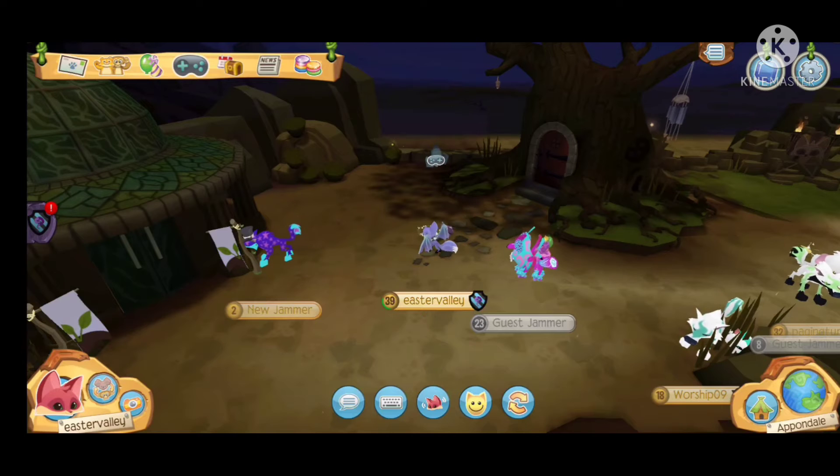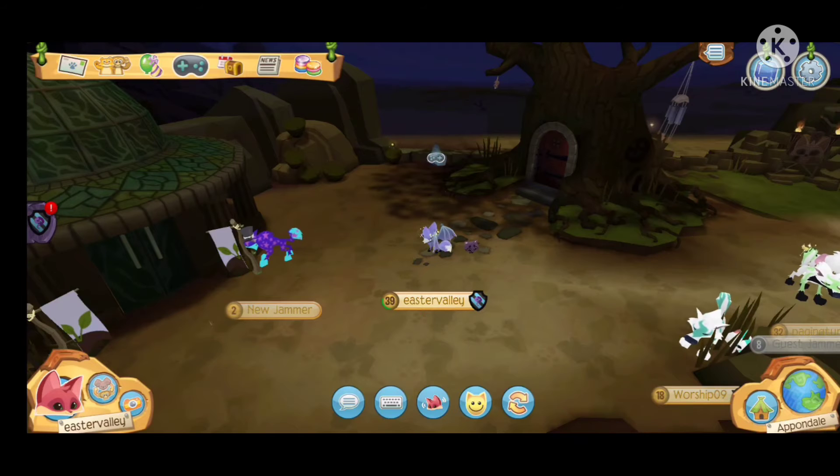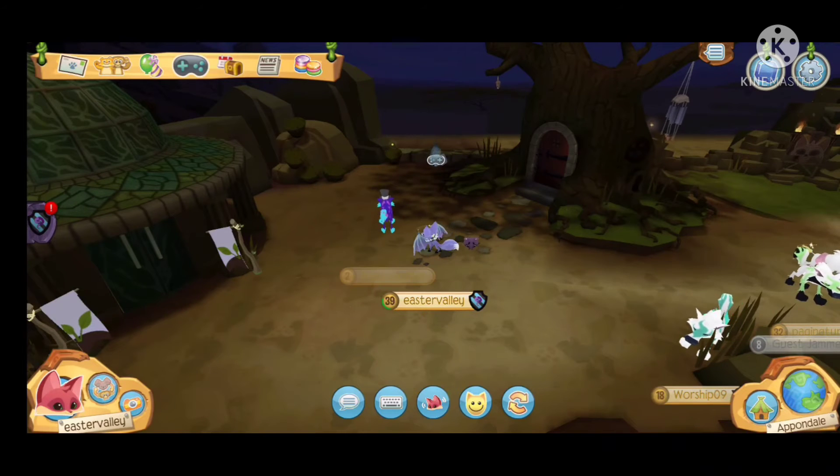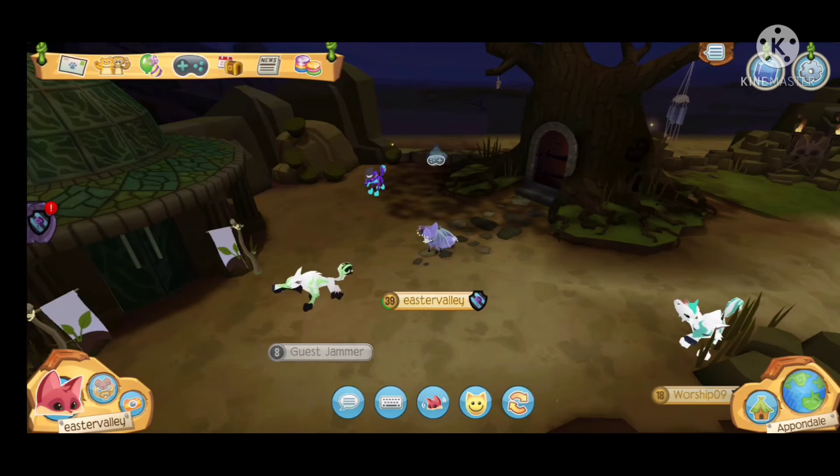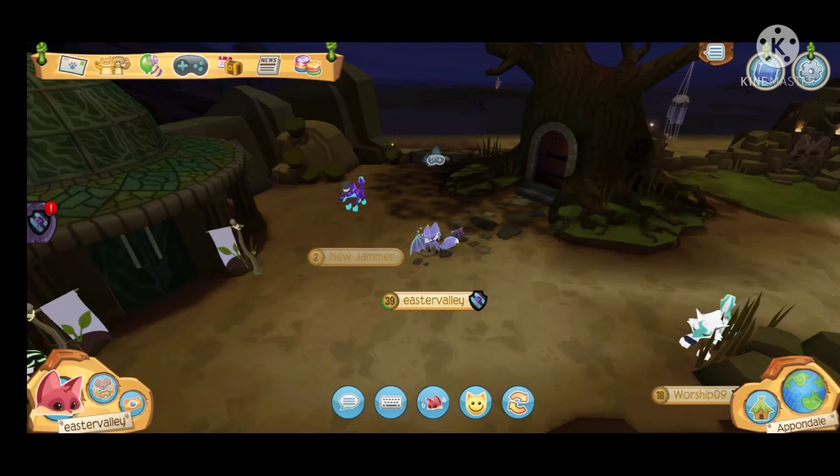I remember when Treasure Hunts used to be in the game — so fun. If you don't know what Treasure Hunts are: for every animal you would buy, you would unlock a Treasure Hunt. There was an Arctic Wolf Treasure Hunt, a Fox Treasure Hunt — Treasure Hunts for each animal. Depending on what animals you had, you'd have different Treasure Hunts unlocked, and you could tap boxes to try to get some pretty cool rewards. If you had multiple of one animal, like two foxes, you would get extra keys to unlock the boxes. You guys can look it up on YouTube.